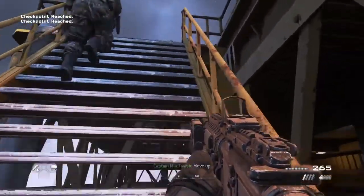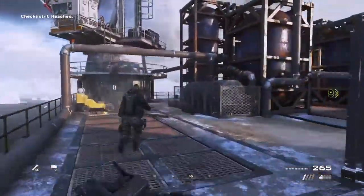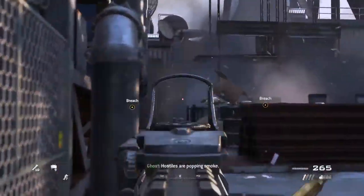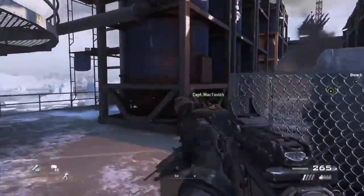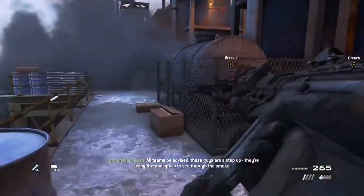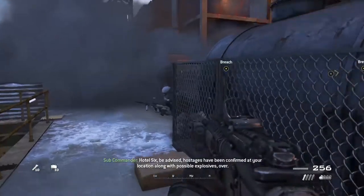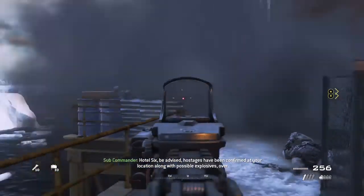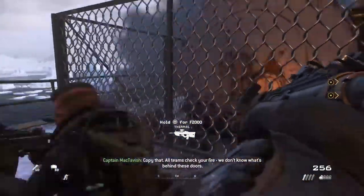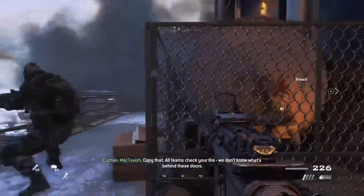We're on the left flank. They want to fight us! Hostiles are pumping smoke. All teams, be advised these guys are going to step up — they're using thermal optics to see through the smoke. Hotel 6, be advised the hostages have been confirmed at your location along with possible explosives, over. Copy that. All teams, check your fire — I don't know what's behind these doors.